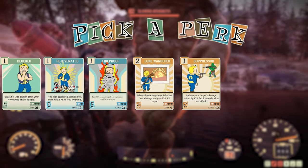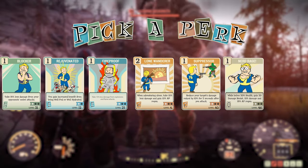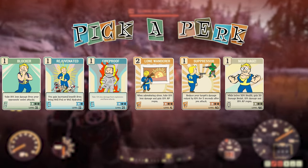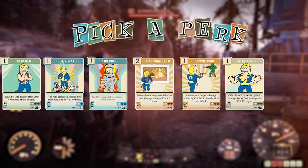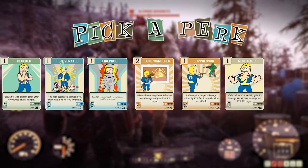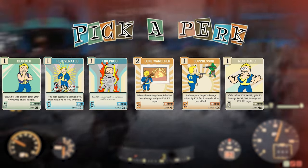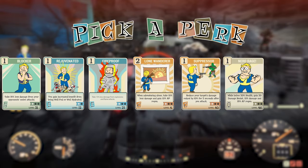The next perk card — and if you know this channel you saw it coming — is Nerd Rage. When you go below 20% health you gain damage resistance, more damage, and better AP regen. This is very beneficial whether you're running a bloody build or a full health build. It's just a nice safety measure in case you do go below 20% health, though with Overeaters armor you'll likely never get there. It's nice to throw on even at level 1 just in case.